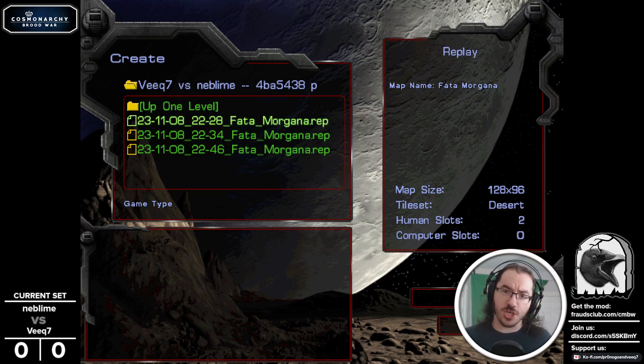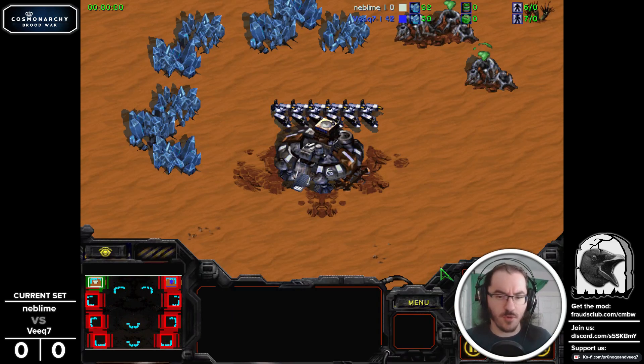In the wake of the Ascension No. 6 Playoffs Round 2, we saw Neblime defeated by Hamster. It's time to take a look at Neblime against an upcoming contender, Veeq7, who has already signed up for the Ascension No. 7 Qualifier. If you want to join, join our Discord server and sign up. Let's check out Veeq's newest map, Fata Morgana — I promise, it's not Fata Morgan.